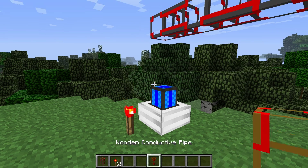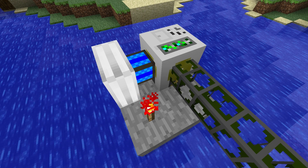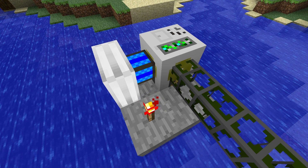Next you need to make sure you have a wooden conductive pipe attached to the colored piece on the combustion engine, or if you're connecting the engine directly to a machine or a pipe, make sure it's facing the right way. The colored piece has to be facing the device you want to send the power to.